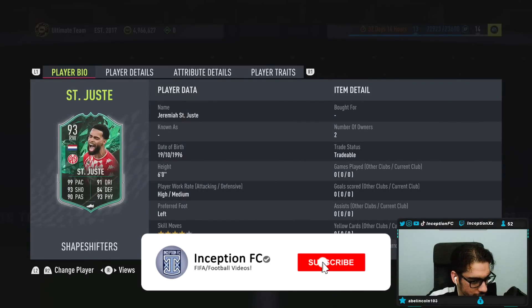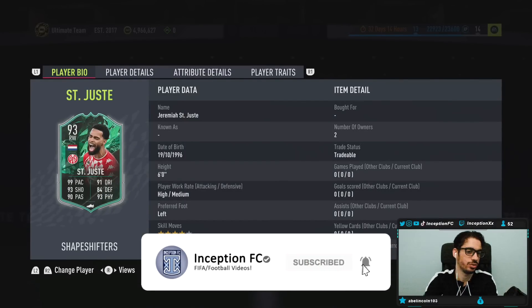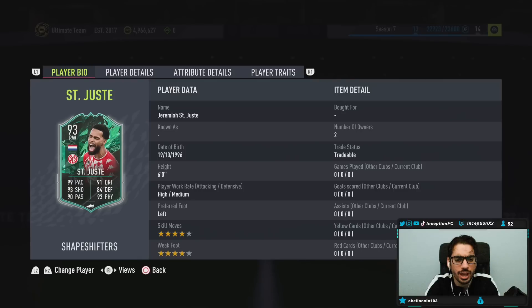Hey guys, what's going on? Inception here and welcome to another video. Ladies and gentlemen, today we have the Saint-Just — I think that's how you say his name. He's a six foot tall player at a high/medium work rate, left footed, four star skills, four star weak foot.